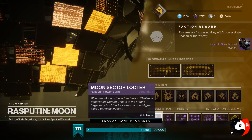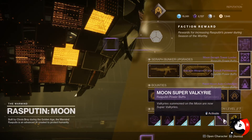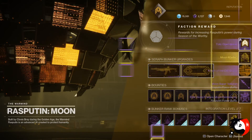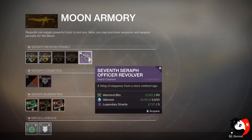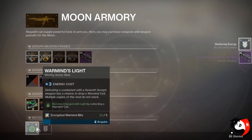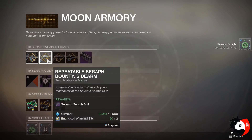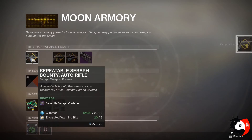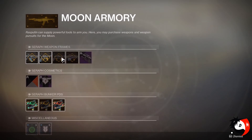One thing you do need is the resource from the moon, so make sure you're doing all the bounties and collecting any chest that you see. If you see a public event, do those. If you see high-level enemies or hidden chests, try to do all of them to get that resource — I found a lot of friends that did not know about this. Also, the two mods are actually arc-based, unlike the solar-based ones on EDZ, so they're just a little bit different.